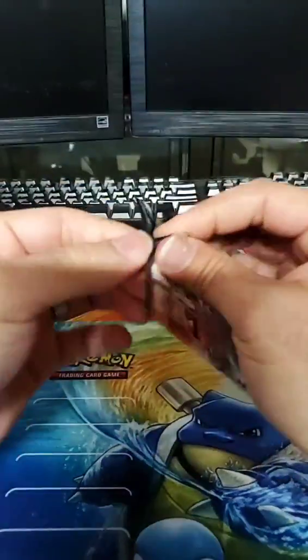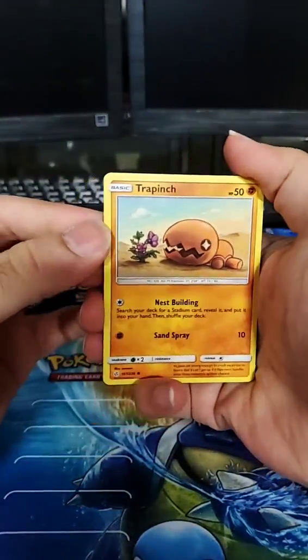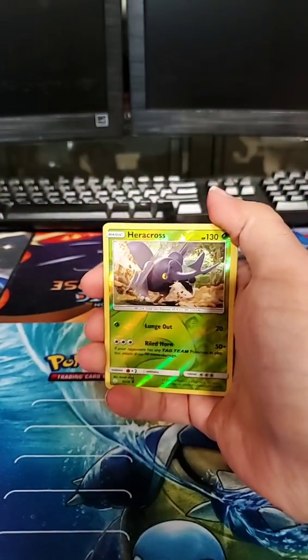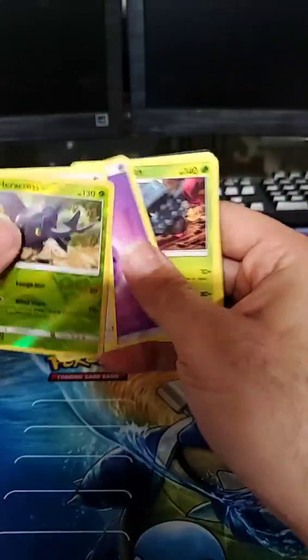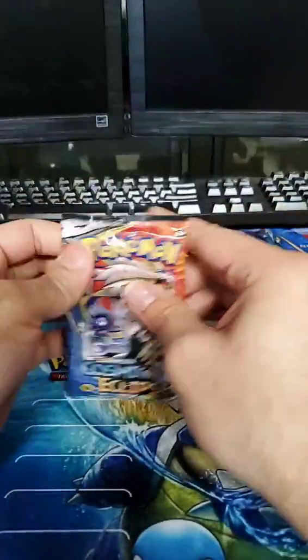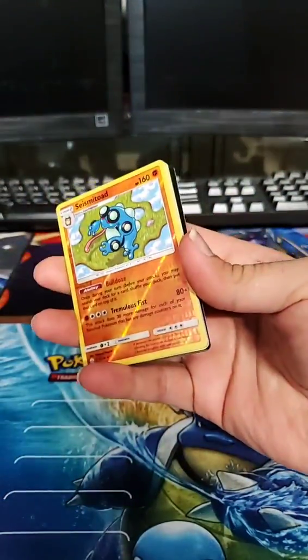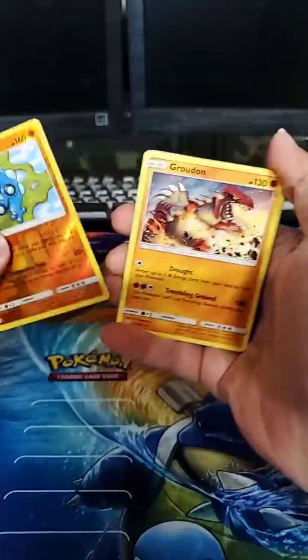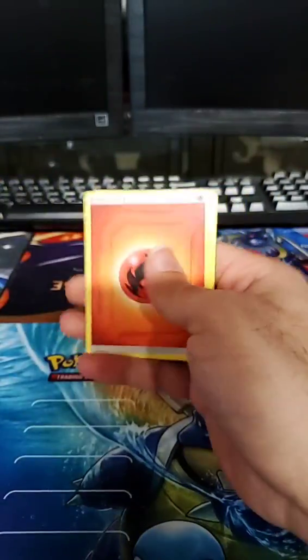Three packs left — hoping for last pack magic. We haven't gotten anything crazy besides the Wishiwashi. Might be another GX or hyper rare in there. Heracross reverse and Braviary — Braviary is a badass move it's about to unleash. Two packs left — the last pack is the baby pack. Knowing I got my first GX from this box, I'm taking it as a sign. Seismitoad reverse and Groudon just annihilating the floor. Code card.